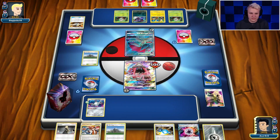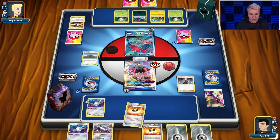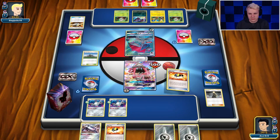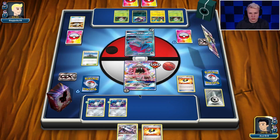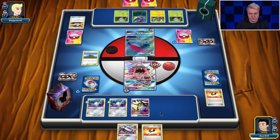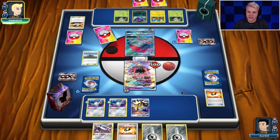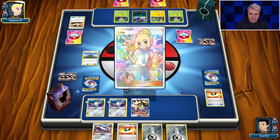Here we go — topdeck Cynthia. Did we need a little help? Got a little help. This hand sucks. Second Magnemite is good to have. Get the Necrozma, put him down. I kind of want to attach one but I kind of want to hold them both also. I guess I topdeck something good, so we're just going to pass. Let the Lele get knocked out — I'm actually fine with that here, it's not the end of the world. Lily for four — that's also fine.